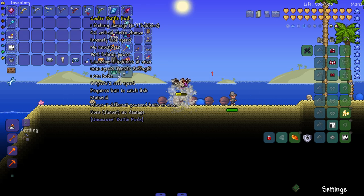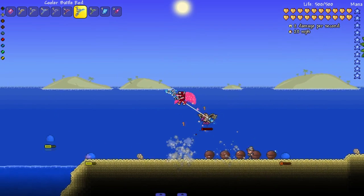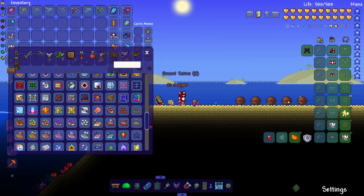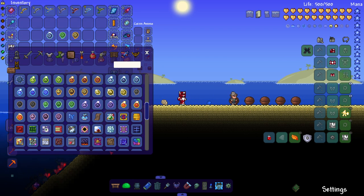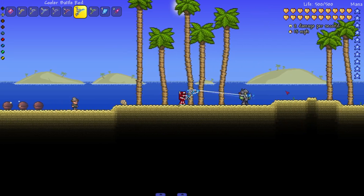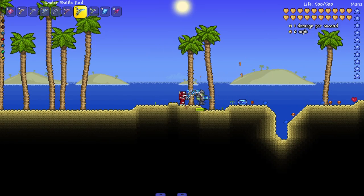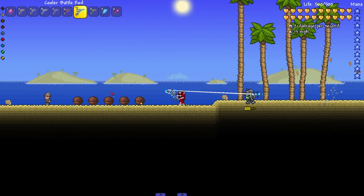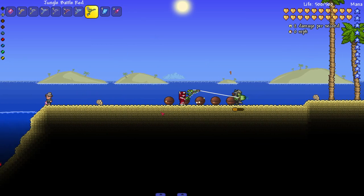Next up we have the Cooler Battle Rod. It doesn't do a lot of damage but allows you to use three different powered baits at once, making it more of a debuff rod. Let me equip three baits — poison, ichor, and frostburn — and try to apply them. I'll reel in a goblin warrior to test it. I'm not sure how they proc exactly, but either way this enemy is not getting away from me.